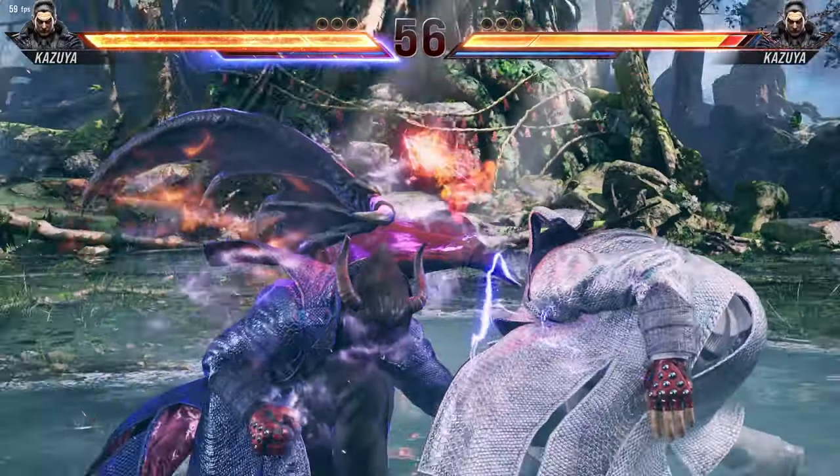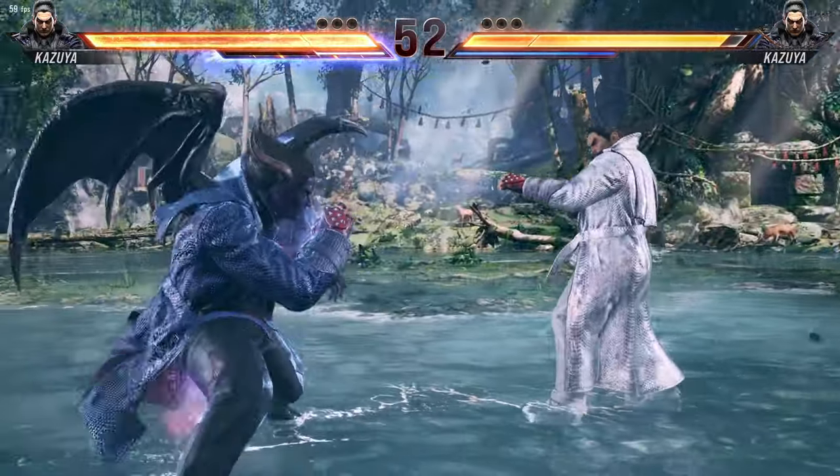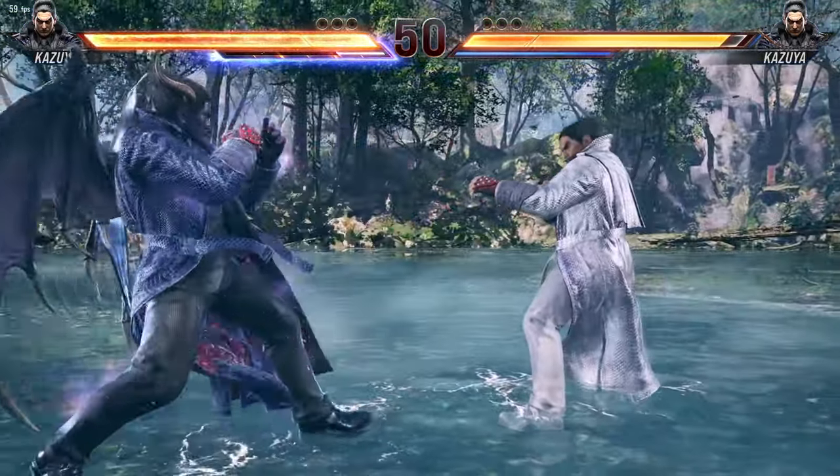Heat burst is the fastest way to get into heat state. You can access it by pressing 2 plus 3, or by mapping it to a dedicated button.